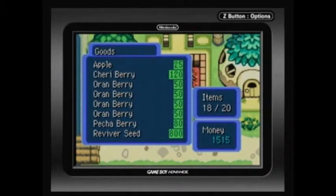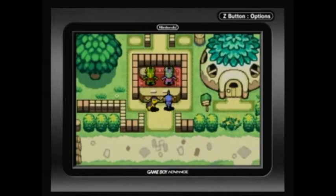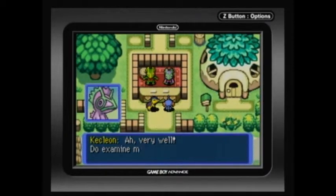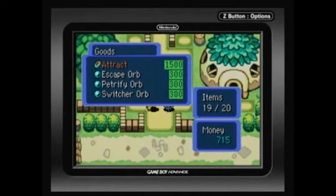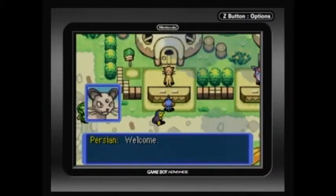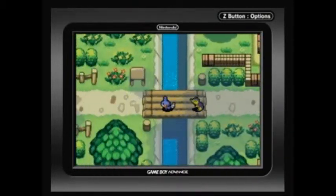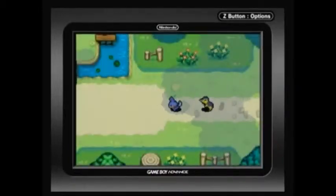Here at the Kecleon Shop I'm just going to buy a Reviver Seed. Then I'm going to check this other Kecleon — it's a shiny Kecleon! This one sells TMs and orbs — we have Attract, Escape Orbs, Petrify Orbs, and Switcher Orbs. No thank you, I won't find any use for them. So let's put all my money in the bank for now, and let's head out to the Great Canyon.